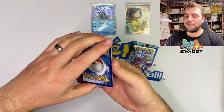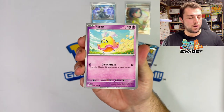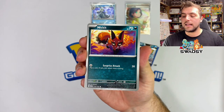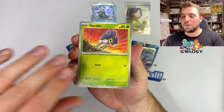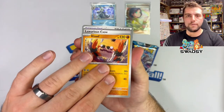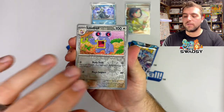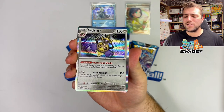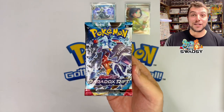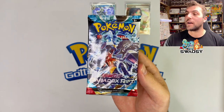Let's go — fire, because that was a fire pull and we don't want water to dampen our mood. Pack two contents: Nymble, Klefki, Luxurious Cape, Cyclizar, Loudred, reverse holo Octillery reverse holo, and a holo rare. Just a quick video of a three-pack blister just released by the Pokemon card company.